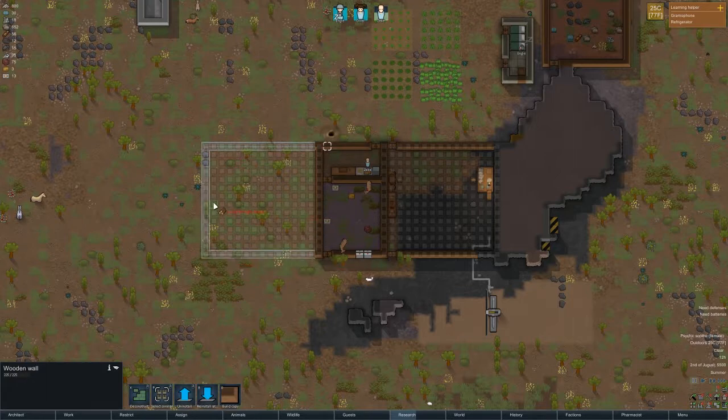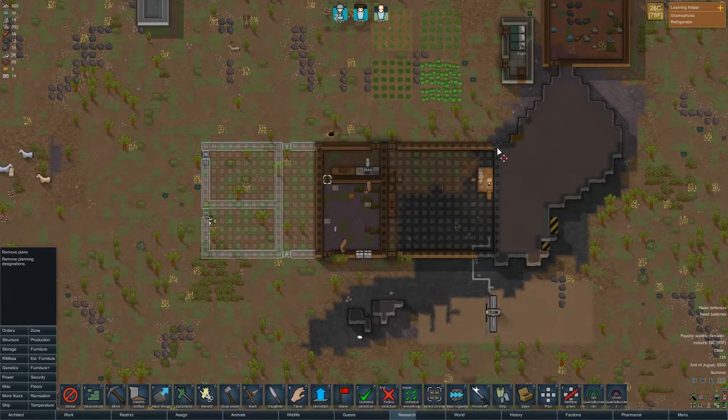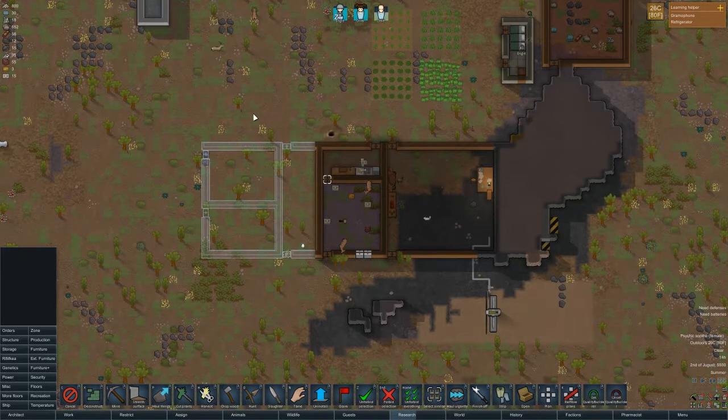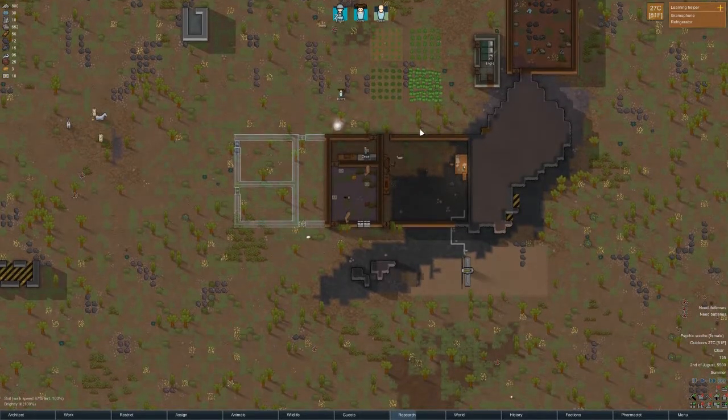I would like to divide it into a couple rooms here, because we also need a guest room. I'm thinking guest, rec, hospital — build copies. That looks fine and then we can remove all these plans. Nice, that should get up and going. I'm trying to get a guest room a little faster than I did last time. I think I missed five or six guest comings and goings.